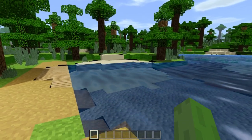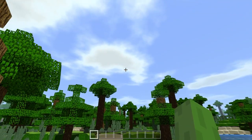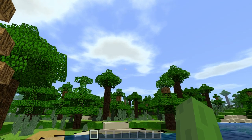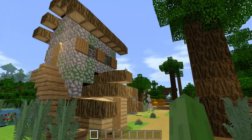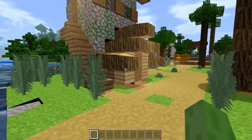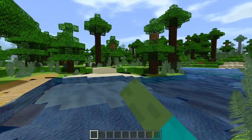So we have the realistic water of course with shaders, realistic sky where the clouds are moving and all of that. We have a neat sun and really cool textures for the blocks — but what we were missing was no blocks.